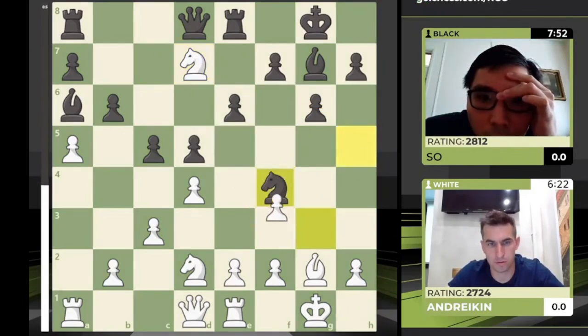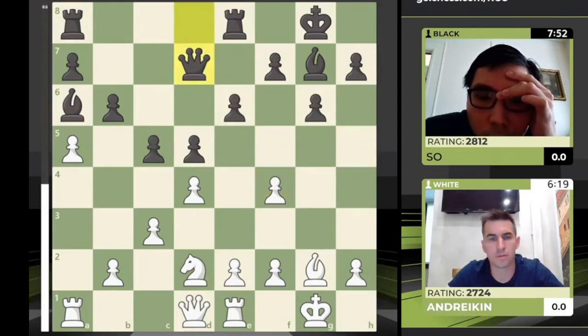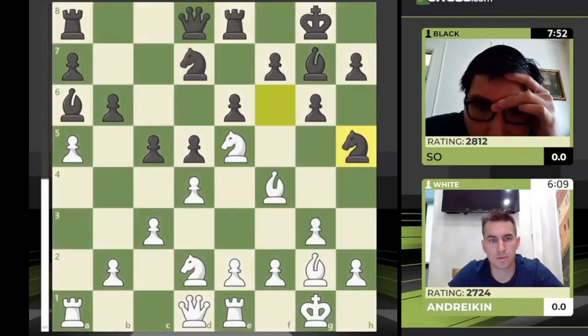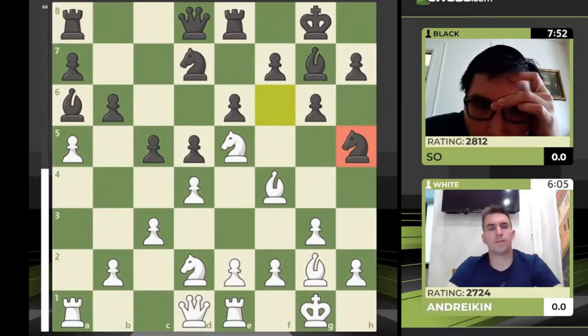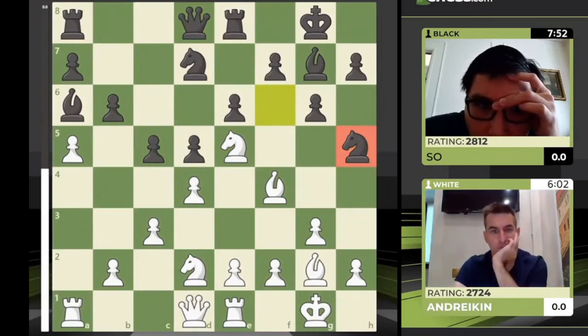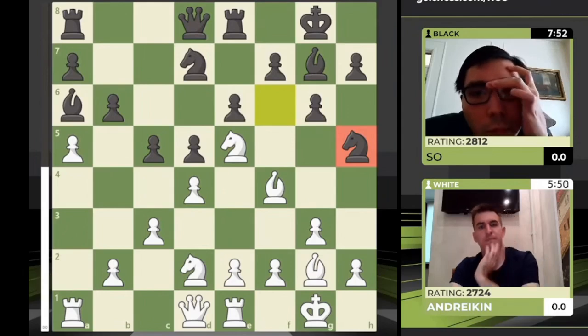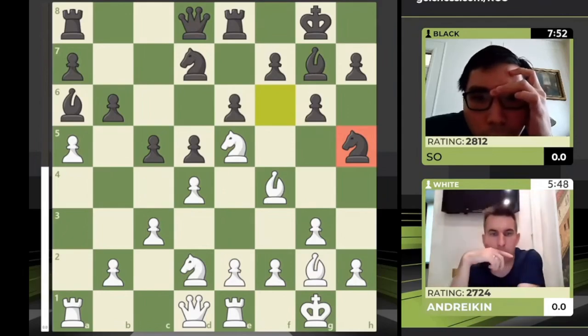If white plays knight takes d7, black just moves the bishop back — but black is going to take on f4 first. This is not a positive transformation of the structure for white. Black gets the bishop pair, the healthier pawn structure, the safer king. The knight on d2 is not in the game. I think Dmitri overlooked knight h5. White was comfortable but look at Dmitri's clock — he has never found a plan in this game, making logical moves but without an overarching plan, and now Wesley is well ahead on the clock.